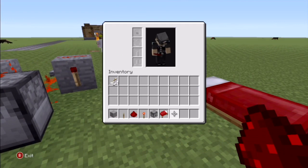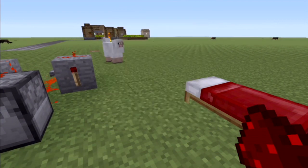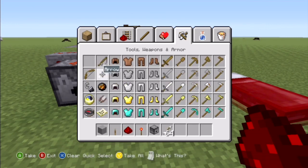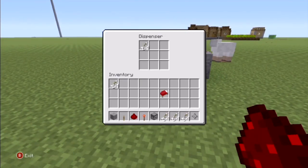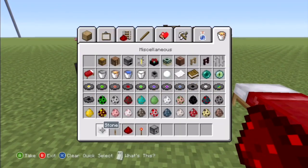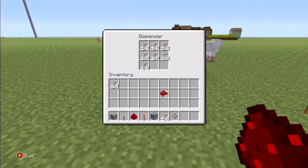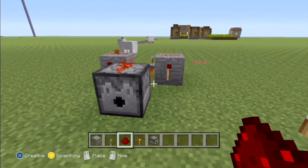So once you do that, you get a bunch of arrows or whatever you want to use. You could also use fire charges — you could use anything really, but use something that you can shoot. It's much cooler. So fire charges or arrows, whatever you want to use, it doesn't really matter. Once you fill it all up — and you don't have to fill it all the way either.